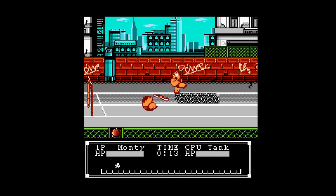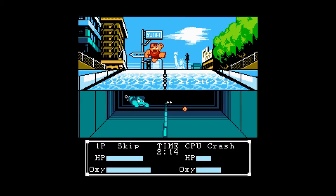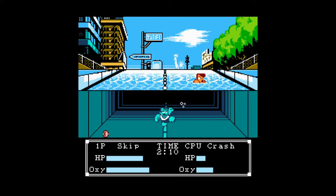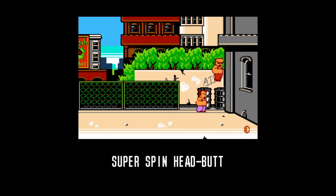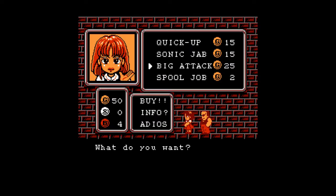Some examples of these items are Tacks, which get placed on your opponent's side of the track; Chomper, to randomly have Pyrena spawn and bite your opponent underwater; and Spooljob, for a rolling attack to stun your enemy. I have no idea why they chose the name Spooljob. Anyway, the item system introduces some strategy elements to the game.